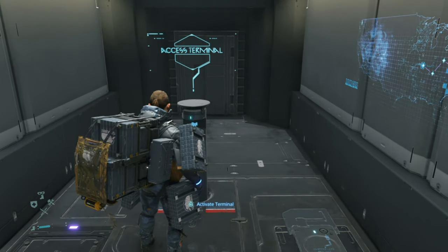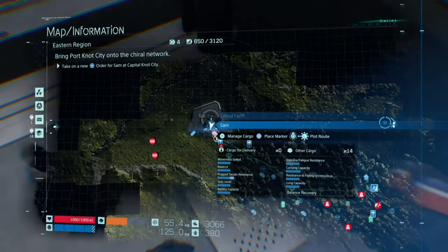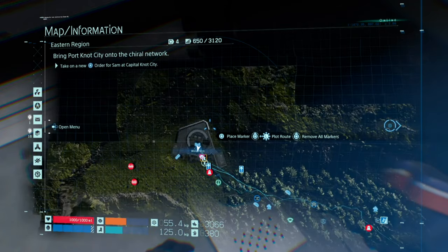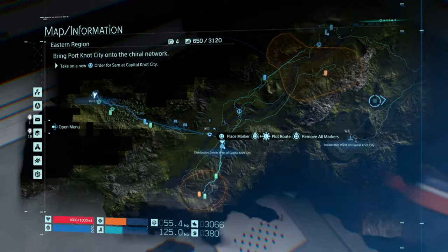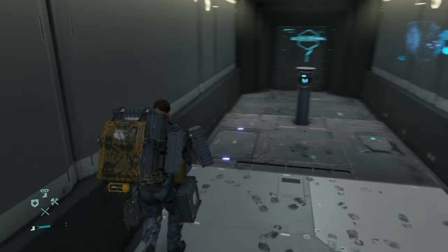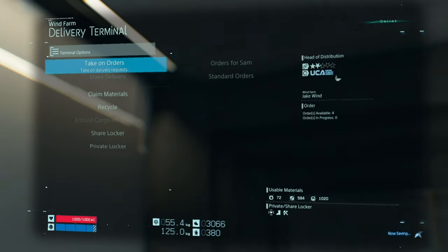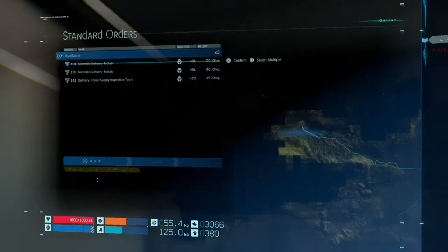You have to go activate this terminal and this one is by the wind farm. This is where you're going to unlock the first complete set of standard orders because you can start doing it from this location. However, you could also do it from the chapter three area, so it depends where you're going and which standard order you want to take.